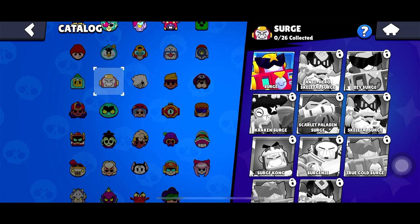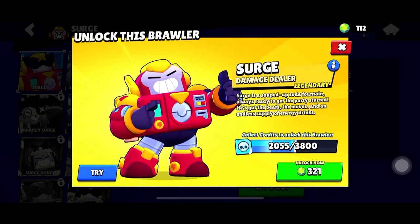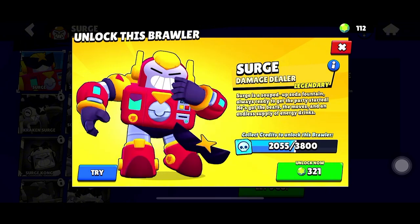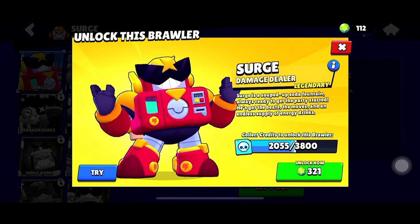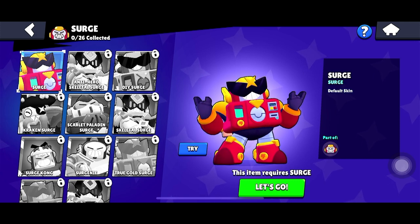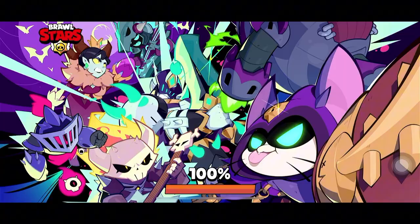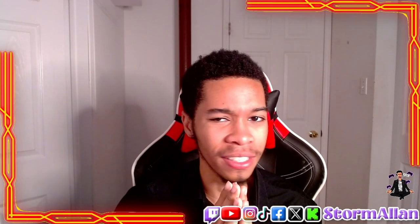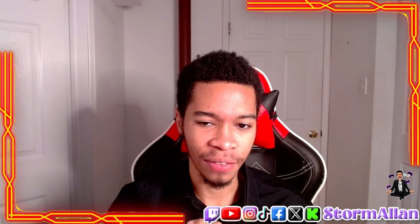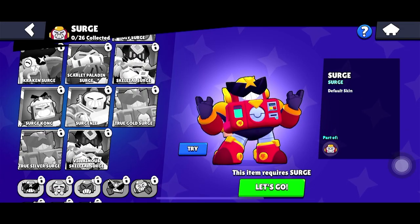At number 11, we have the default Surge skin. Don't get me wrong — Surge's original skin is great for what it is, a robot hero. But with so many amazing skins available, the default skin just doesn't hold up compared to the others. It's a solid, safe skin, but as they say, the ladies don't want the safe guy.